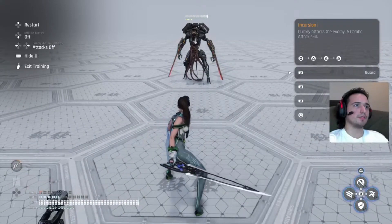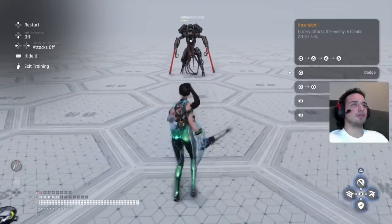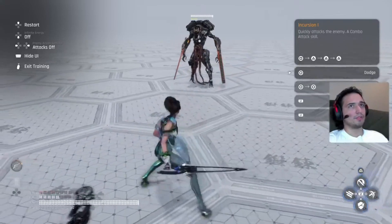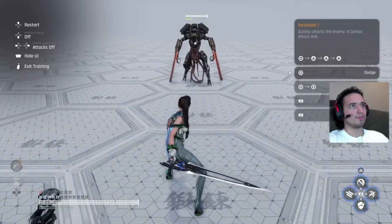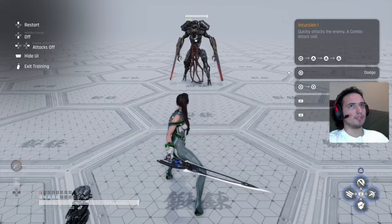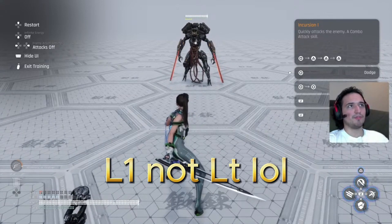So you guys know — or probably maybe you know — but in this game you can do a perfect block, similar to other games. You can also do dodging of course. Both are pretty good in the game and pretty mandatory, especially the perfect block. My suggestion with the perfect block, if you're struggling with it, is to at least get a block in — don't just let yourself get hit. Make sure you hold down that LT button, not at the last second, but before he's about to hit.